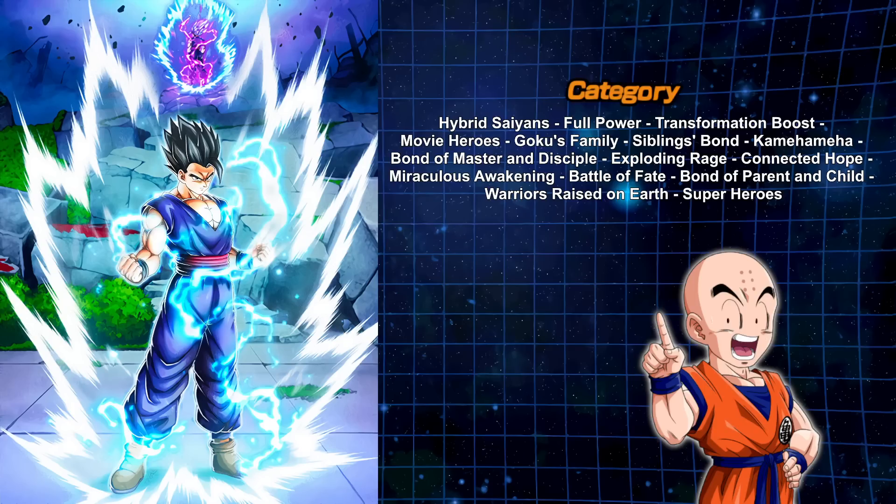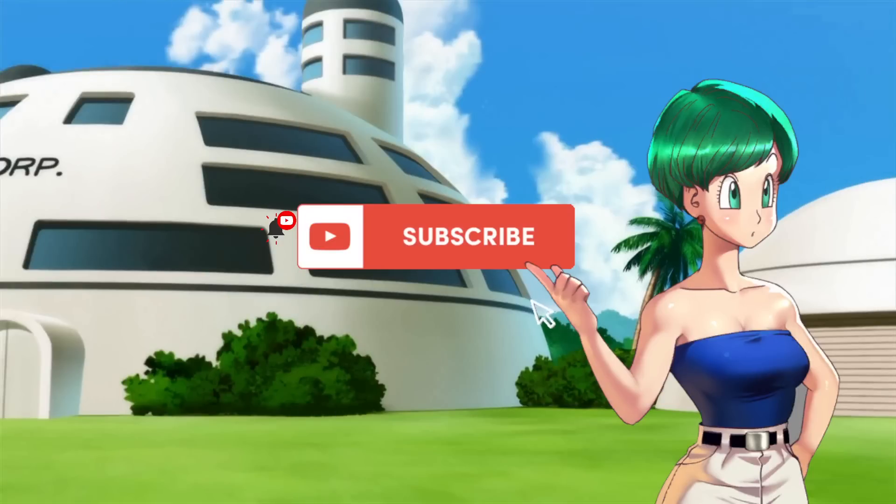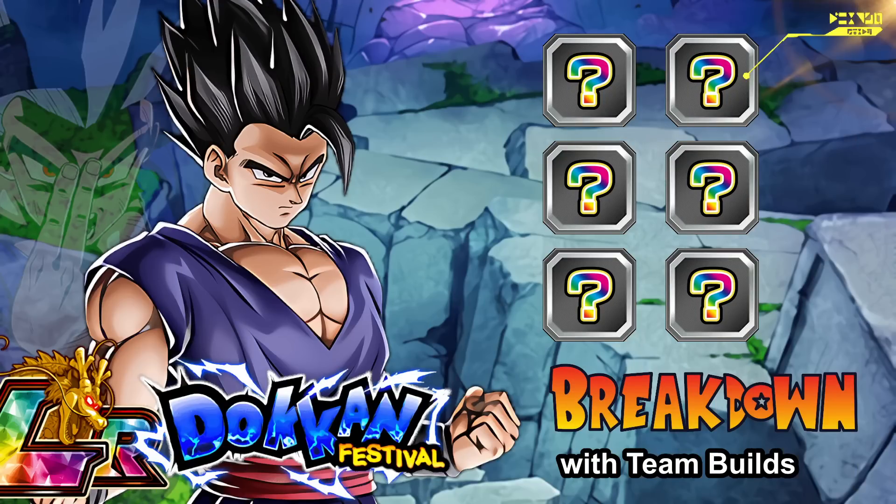This is still a valuable unit overall for game mode effectiveness. His advantage is really that leader skill and the amount of categories he's on. Passive skill definitely could be better, and yes, no transformation into Gohan Beast — but this is just an LR Ultimate Gohan. Let me know what you guys think about this unit and the team builds in the comments section below. If you're new to my channel, like and subscribe. Thank you all for watching — keep on Dokkaning and we'll catch you next time.